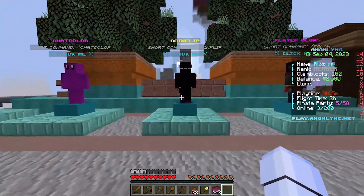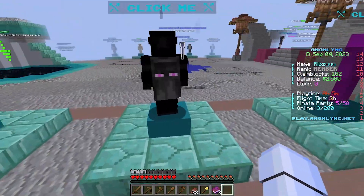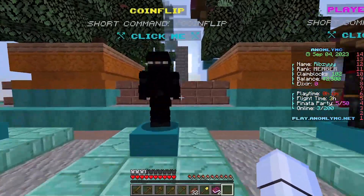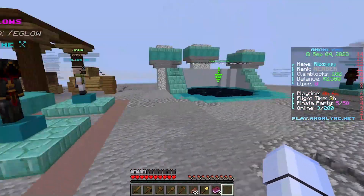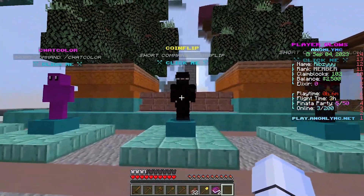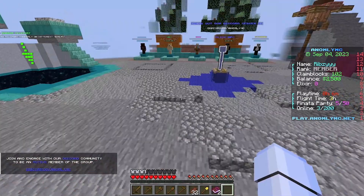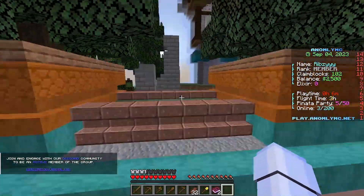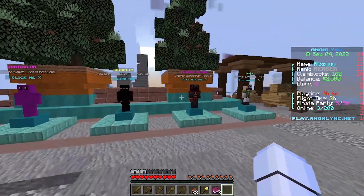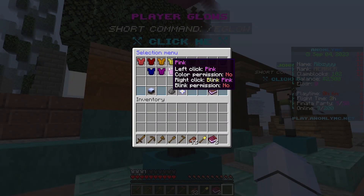Coin flip is like gambling — it's heads or tails, a 50/50 chance. You can put in a coin flip for 2,500 which is all the starting money I currently have. It's risky but a good way of making money. Just so you know, I'm playing on 1.20.1, the latest version of Minecraft Java. The IP is play.anomalymc.net.